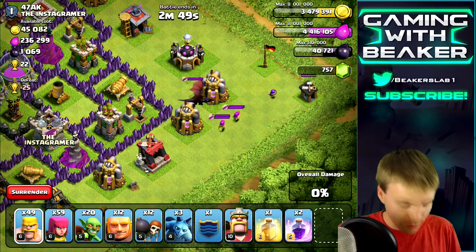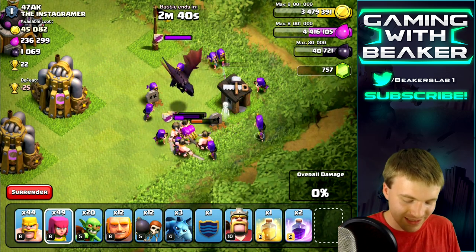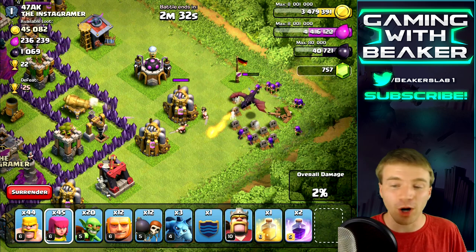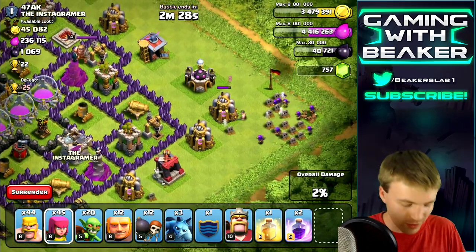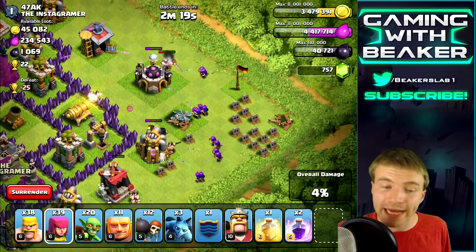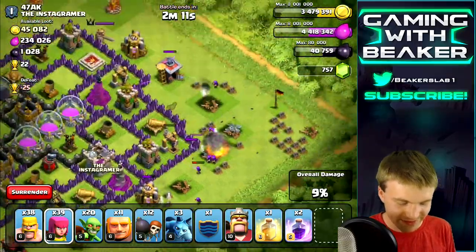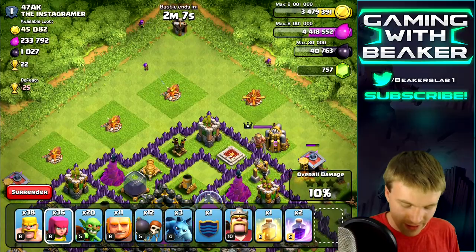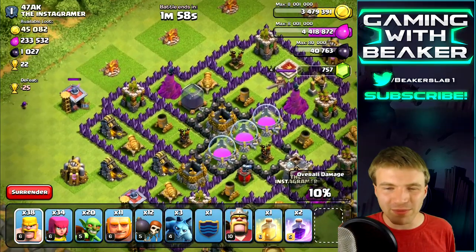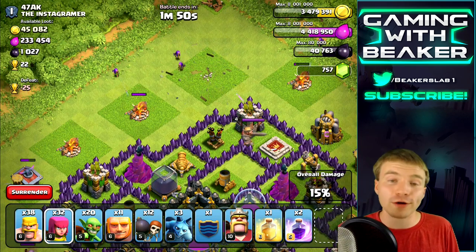Looks like a dragon in the clan castle. I wouldn't recommend dragons on defense - they're pretty easy to take out and easy to overwhelm. They technically do good damage but they're slow, so easily overwhelmed with a few barbs and archers. The barbs distract and the archers take them down - only about 10 to 15 troops used. Now let's take out this drill - put one giant to distract and then archers should take it out. It's a good habit to always get the drills when you can.